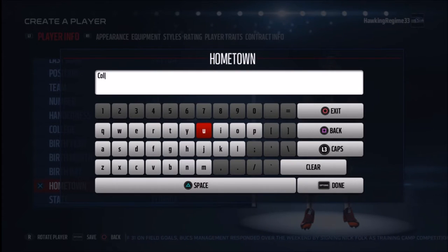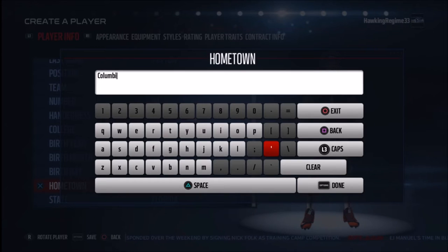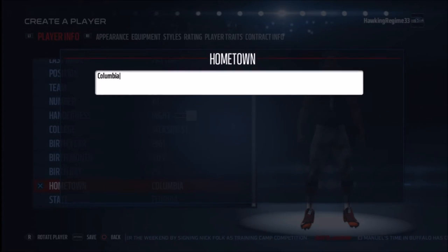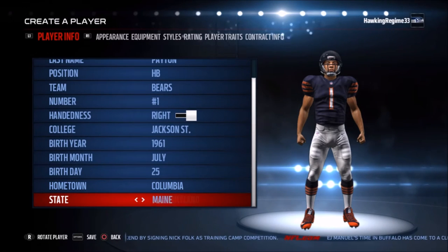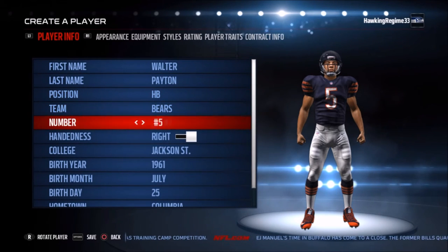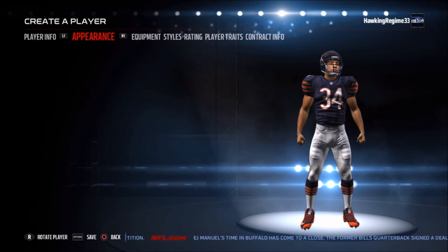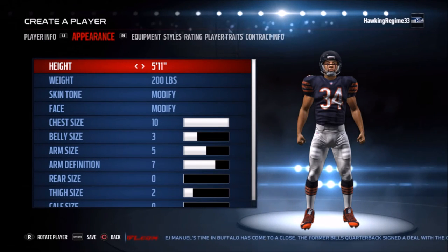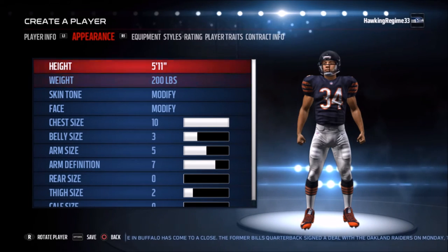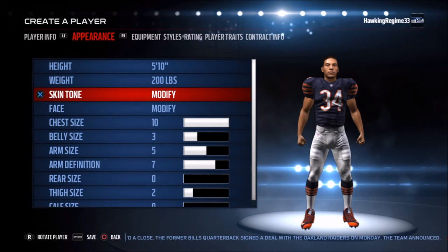In terms of pure rushing yardage, Walter Payton was 2nd all-time to Emmitt Smith, who we all know from the Dallas Cowboys and who also finished off his career in Arizona. Walter Payton ended up having 16,726 yards, 2nd in attempts with 3,838, trailing Emmitt Smith's 4,409 rushing attempts over his 15-year career. So Emmitt Smith did play 2 more years longer than Walter Payton.